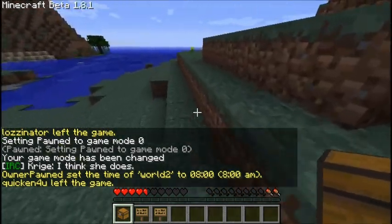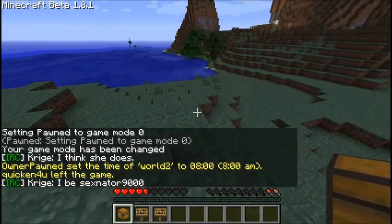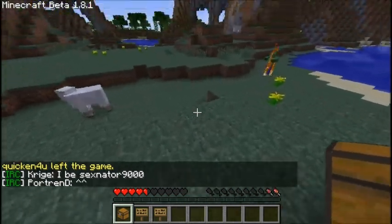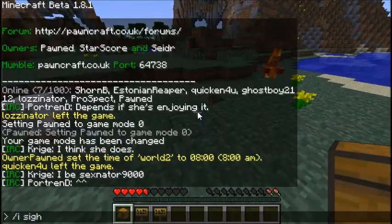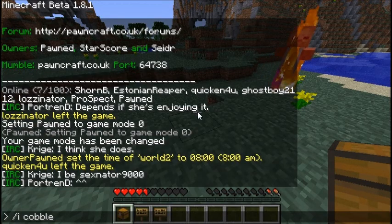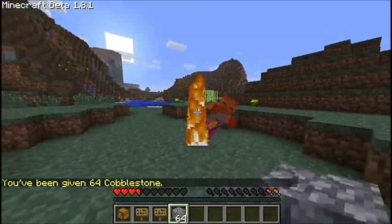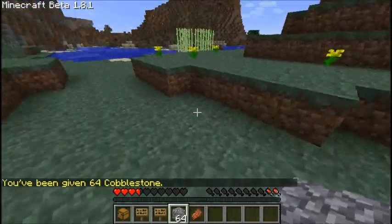Hey guys, today's tutorial is going to be on Sineshops. We've got a new plugin for this, which is why I'm making a new tutorial for it. And what you need for this is a chest, a couple of signs — I'll go for one or two of them — and the items that you're selling.